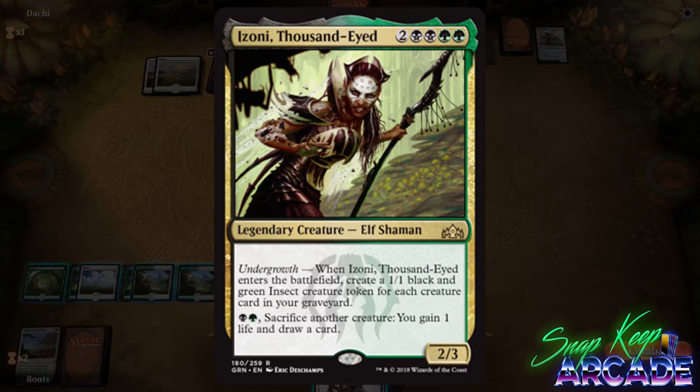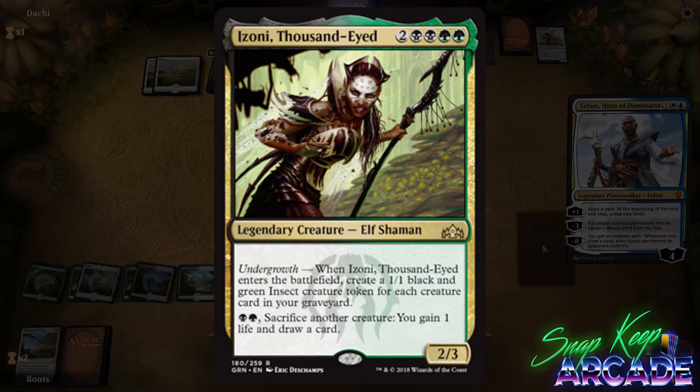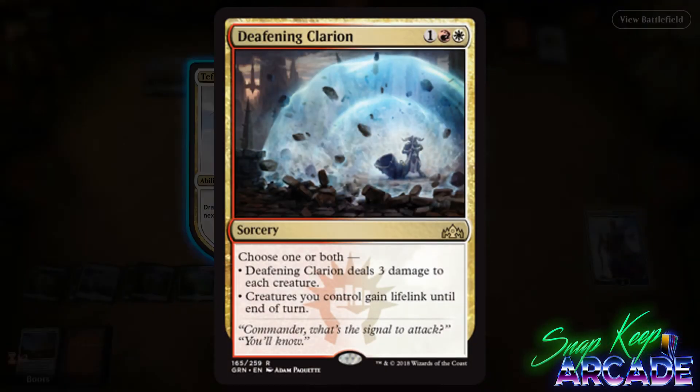This card is great for limited and might synergize well with some sort of Saproling deck in constructed, but I don't think the likelihood of that is very high. Izoni is definitely first-pickable in limited. Deafening Clarion costs one colorless, one red, and one white for a sorcery.